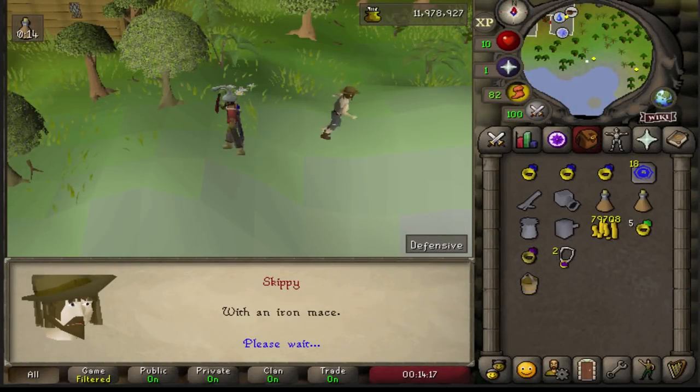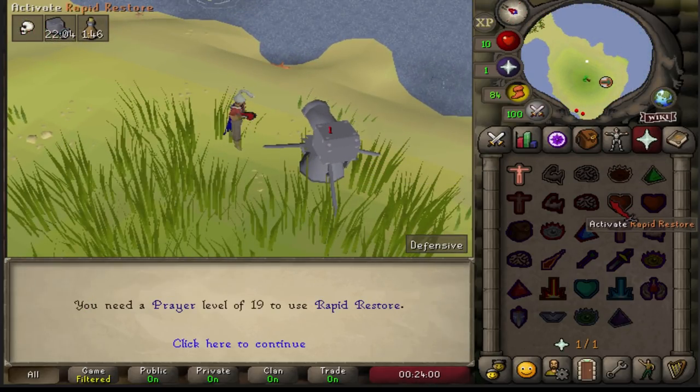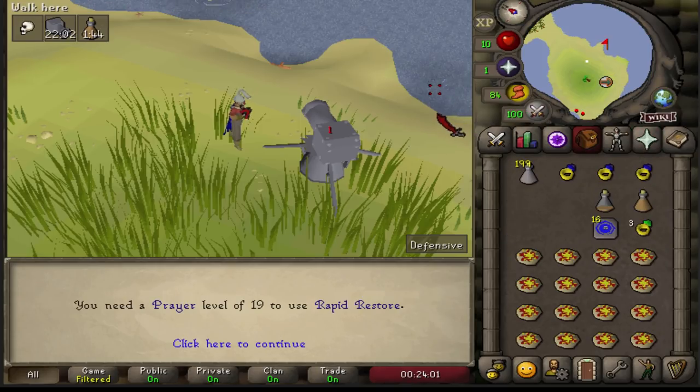Moving on to the flippers, adding an additional negative 2 bonus to the arsenal, tied in with a nice fashionscape. I did showcase this method in my previous video, however I will slow it down to minimize mistakes and so you can understand the setup properly.